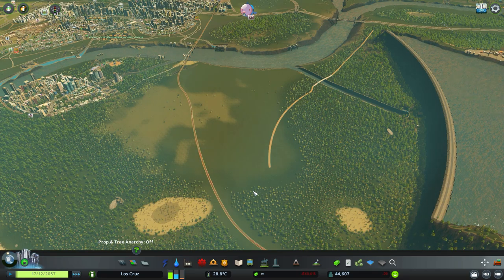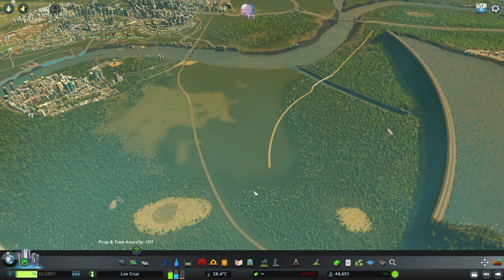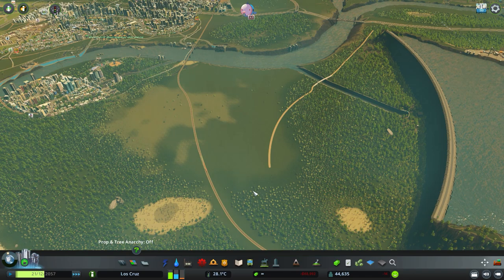There are two types of water towers: you have the basic water tower and the large water tower. Both do exactly the same thing — they allow you to get groundwater out of the ground, not from a nearby water source. They just pull water from the ground and distribute it around your city, which is really useful.